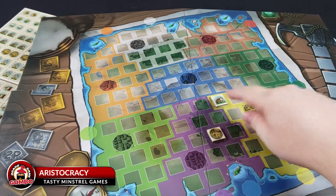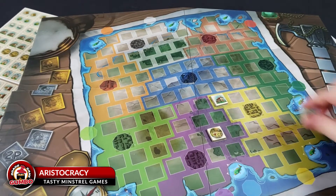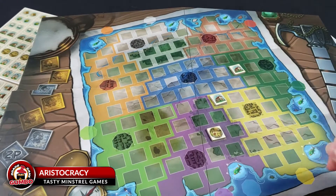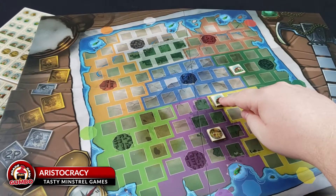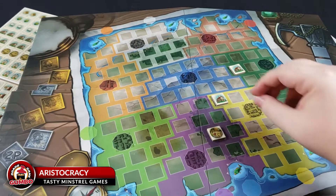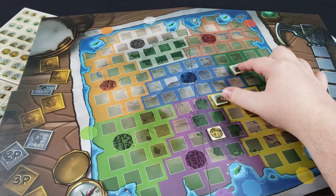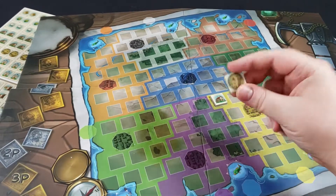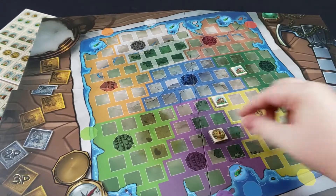Then you have locations like this. If you flipped over these three tiles — so there's two tiles of the same type here — and you chose to take this action, you'd put two of your buildings down, one for each tile of that type that are showing. There are three types of location tiles, just like there are three types of resource tiles.